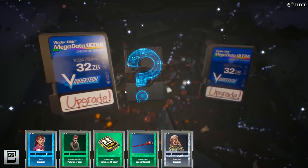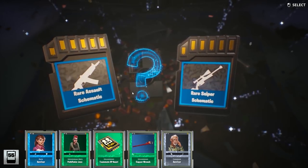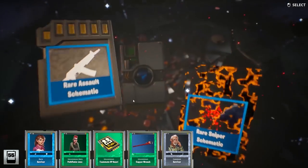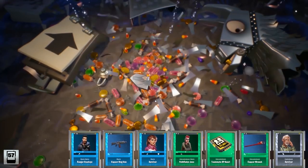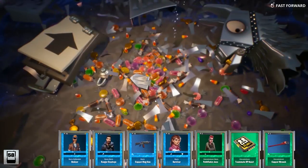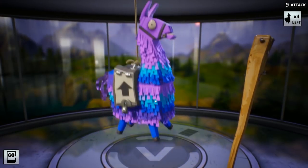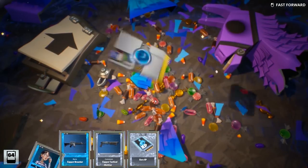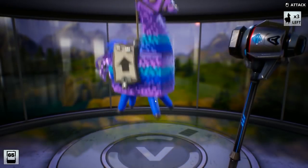Everything I know about the game at this point is based on me reading about it, so it's not really firsthand information yet. From what I've gathered, a huge part of Fortnite is retiring survivors, heroes, defenders, and schematics so that you can boost the experience you get into the ones you actually want to use. You can sacrifice a lot of it to boost specific ones.